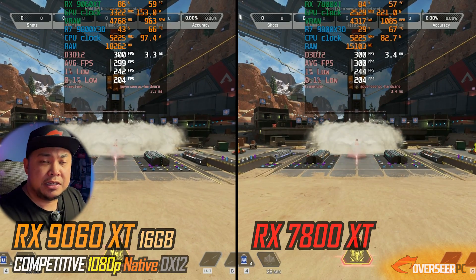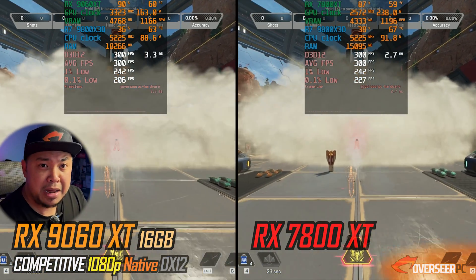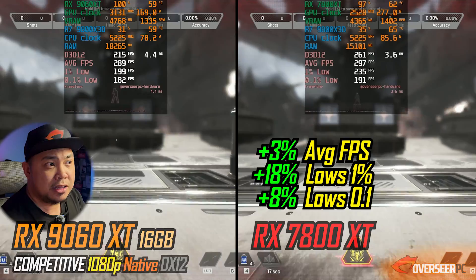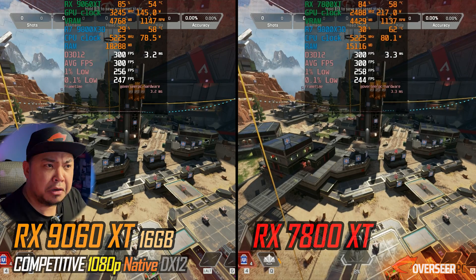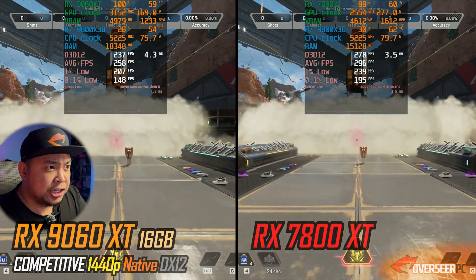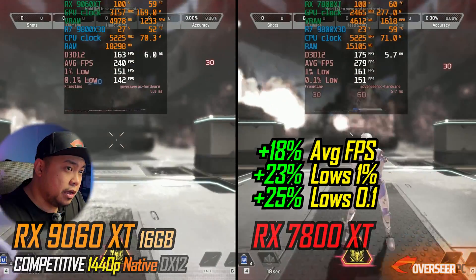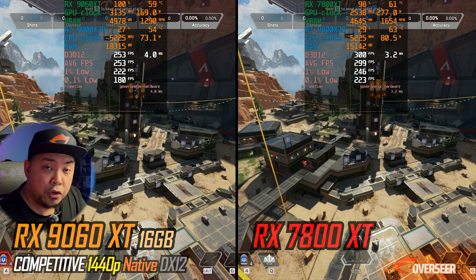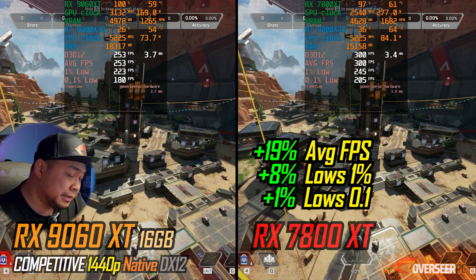How about hero shooters? First up is Apex Legends — throwing in heavy action scenes at 1080p we're hitting the max fps of 300. Looking at stability, they're basically stable, however the RX 7800 XT is much better. Static scenes are more or less the same. At 1440p with the heavy action scene, the RX 7800 XT is actually more stable, and you get better frame rates — 300 vs 250 max fps for the 9060 XT.